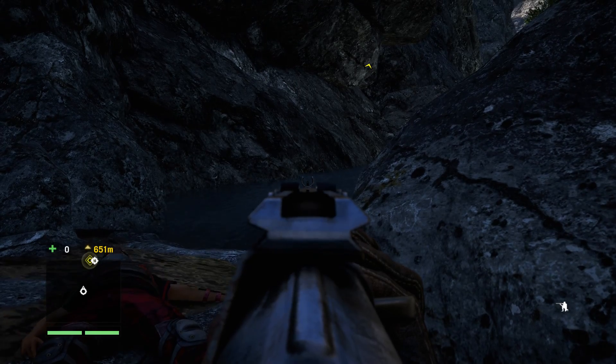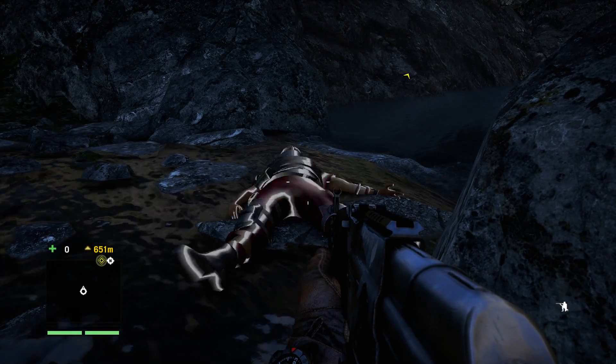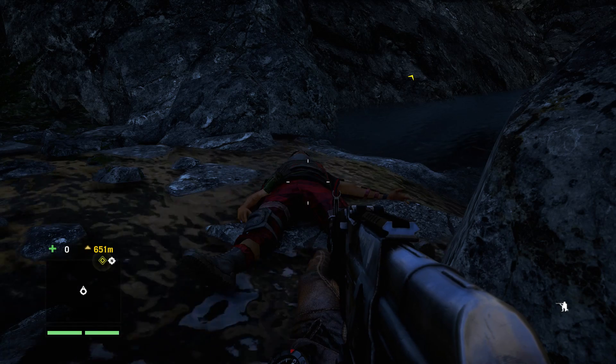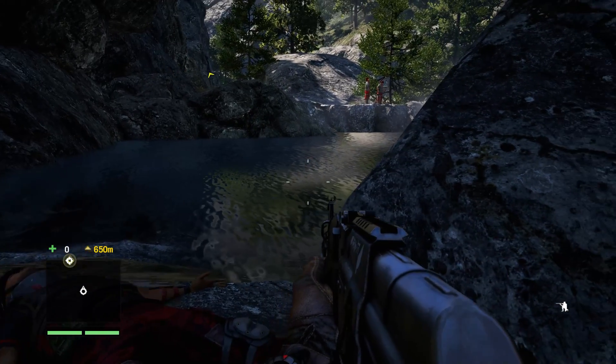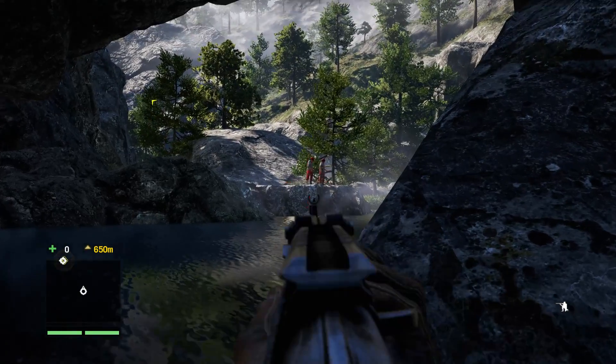We can aim and fire with our mouse, and pick up stuff with E, and take down other people here with the F key. Alright, let's see if we can get those guys up ahead.